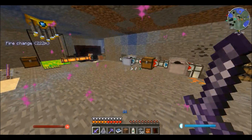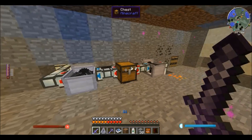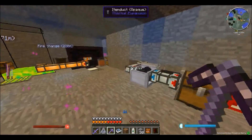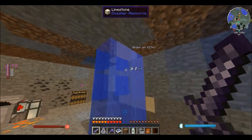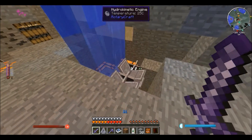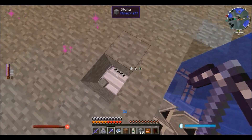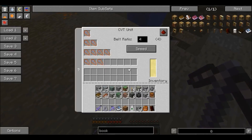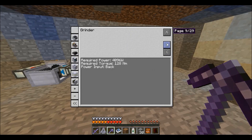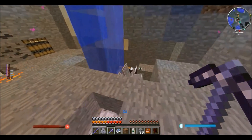This is my little automatic pulverizing setup — it basically processes the ores or items I get from the boring machine and produces ingots. Water falls from up there into the hydrokinetic engine. I have a system of shafts and some CVT units converting the power into the right amount of speed and torque. The torque required is 128 newton meters — you can set the speed to whatever you want, but the grinder runs faster with more speed, which is why I have two hydrokinetic engines.